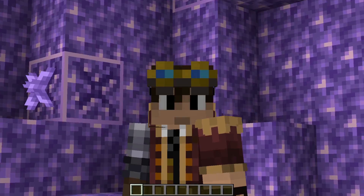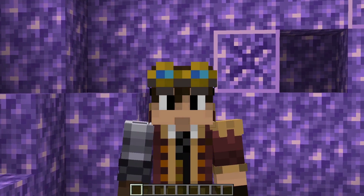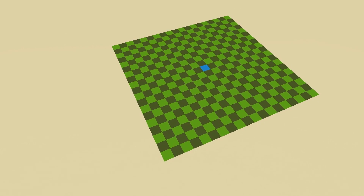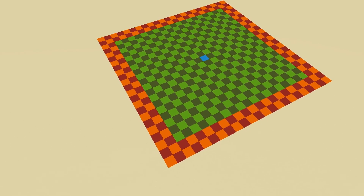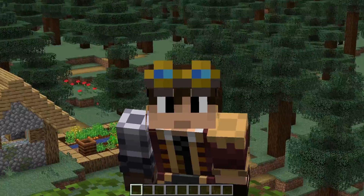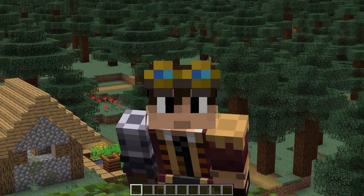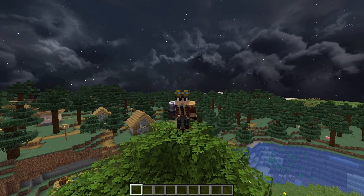However, something like a sugarcane farm wouldn't work in this area, because that relies on random ticks, which need players to function. Outside of the chunks marked in green, there's another ring of chunks marked in red and orange — these are known as lazy chunks. In lazy chunks, only things like block updates and terrain population will work. Mobs look out to the mob cap, but they wouldn't be processed as they normally would be in entity processing chunks.